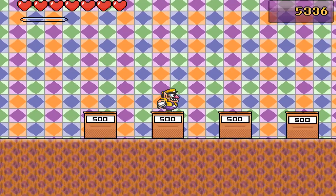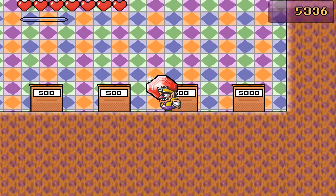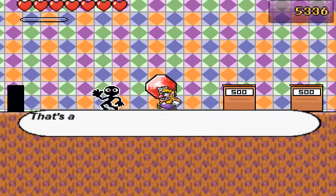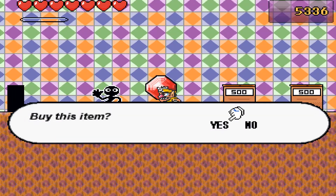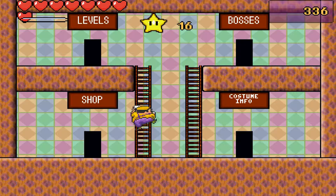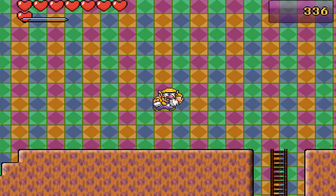I have enough money to get an extra heart, so I'll go to the store and buy the last item. It's the heart crystal - I don't even know what it is. Heart stone, yeah. Now I have an extra heart so I can defend myself.